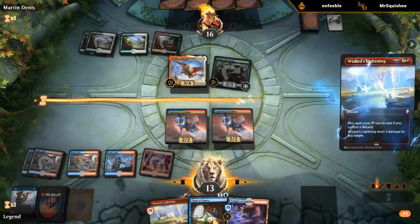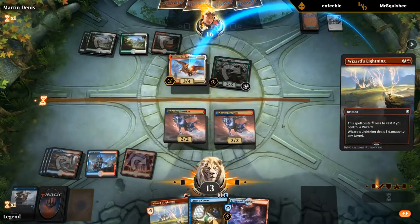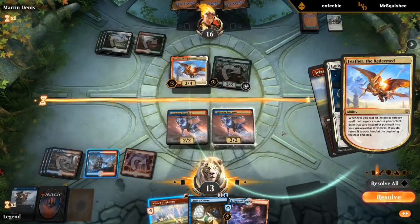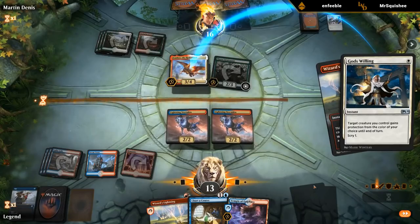I guess I might as well do this first — I probably should have before playing the Stormkin. Cast Wizard's Lightning twice. Alright, so they do have the God's Willing. So this is probably game over now — didn't see myself beating Feather with God's Willing.